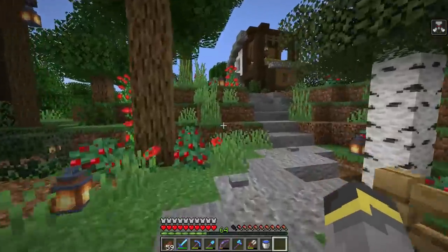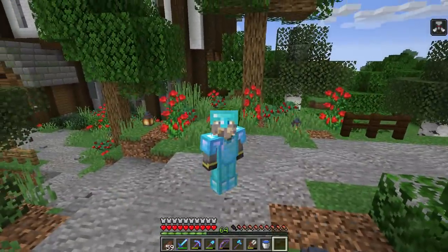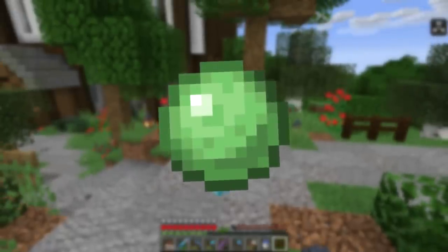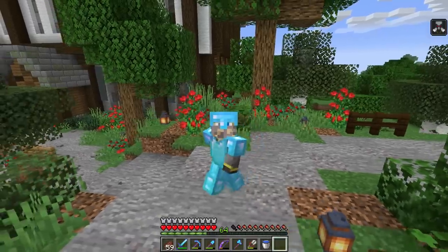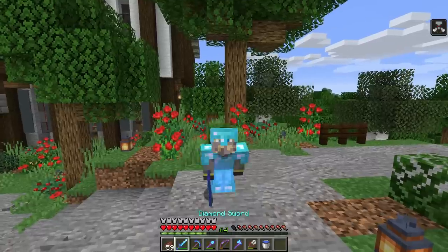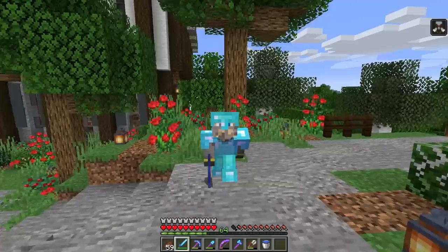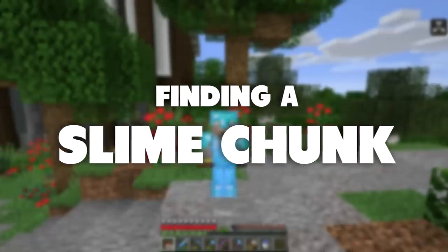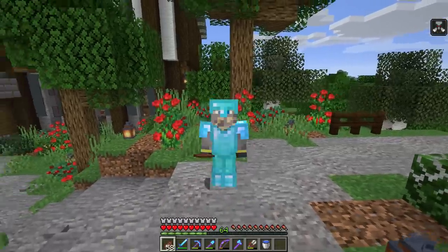Today we begin our first mega farm. We need slime — I'd like to do piston doors and other farm things, and for that I need sticky pistons, which means slime balls. This will be a multi-episode project; I'll probably do it back to back and mix other things in between. Today we need to talk about finding a slime chunk.